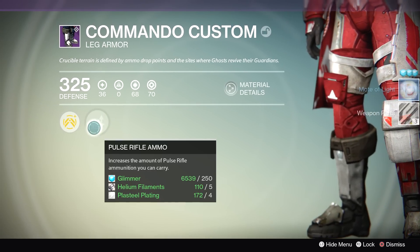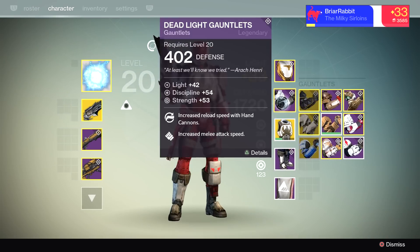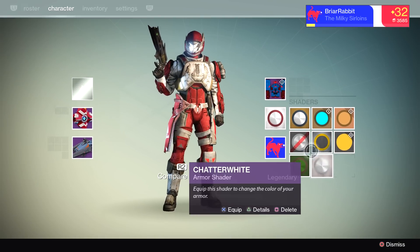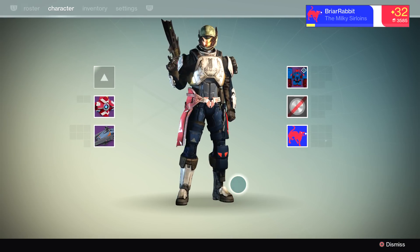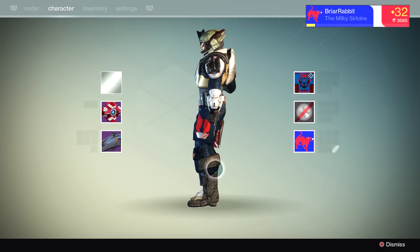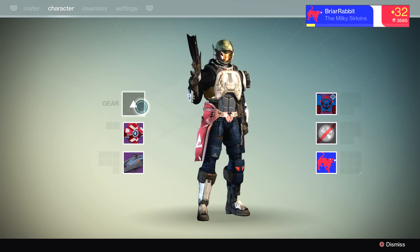Let's check out the armor — Commando Custom, it's got pulse rifle ammo on it. Let's put it on and see what it looks like. I'm gonna get rid of the shader just so I can see its real look. Dude, the helmet looks fucking cool — I love it! The legs are not the ones with the nightstick like I was thinking. I actually don't mind this armor set at all, it looks kind of neat.